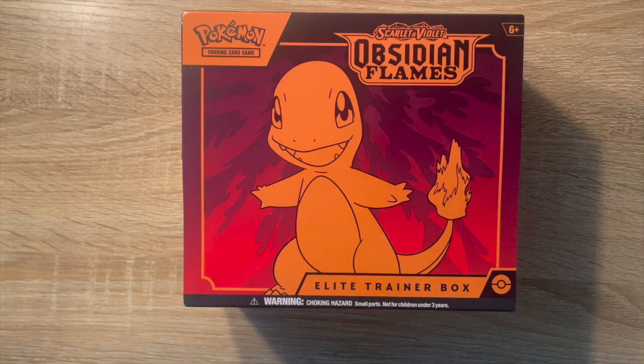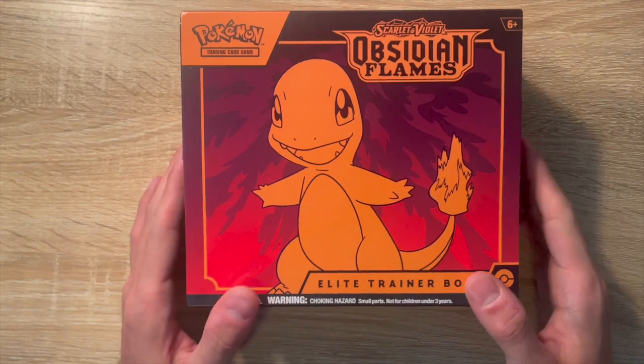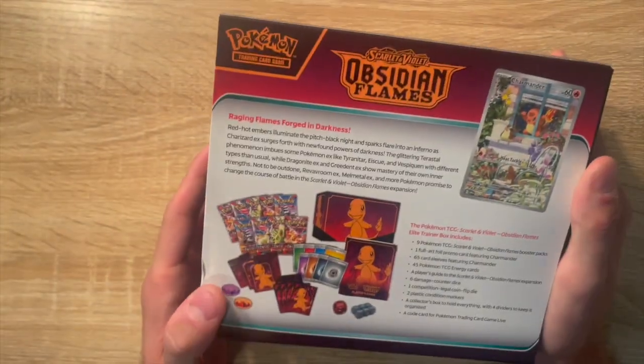What is up guys, e-magic 3 here back with a new video. Today we are opening the brand new Scarlet and Violet Obsidian Flames, the newest ETB booster set from Pokemon. This one is a good one — we've got some very good cards in here. Obviously we got Charmander on the box which is pretty cool.